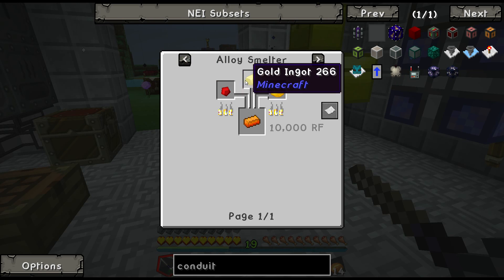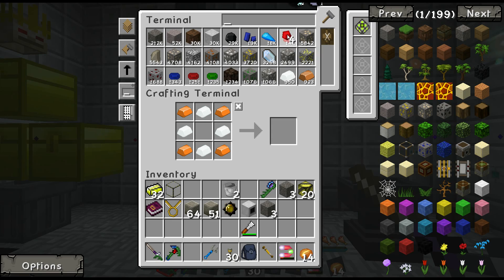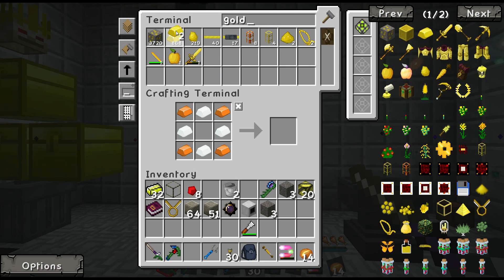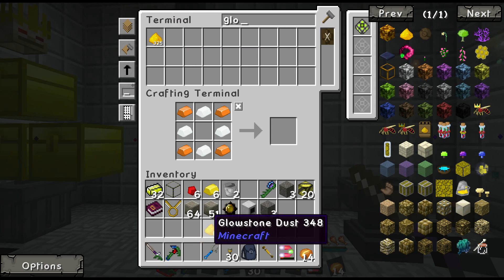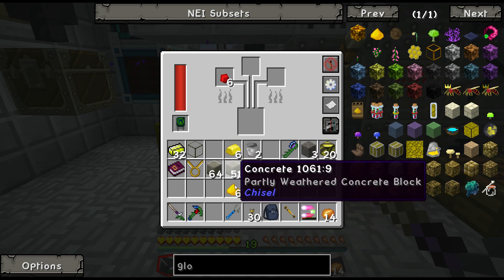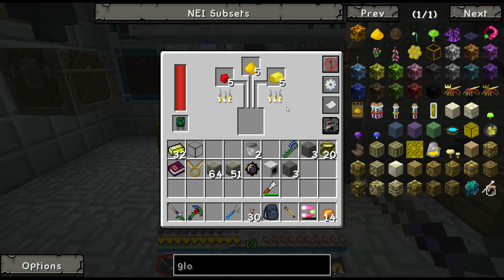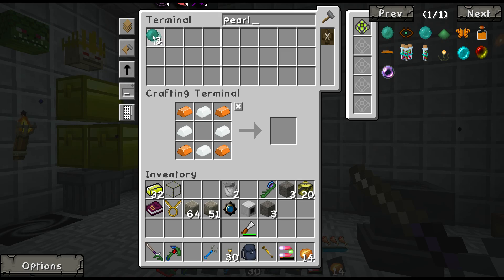Energetic alloy: redstone, gold, glowstone. There we go. Gold — I only need 6. Do we even have the machine? Segmental alloy smelter — yes, there we go. One, two, three, four, five, six. Look how many pearls all this took up.